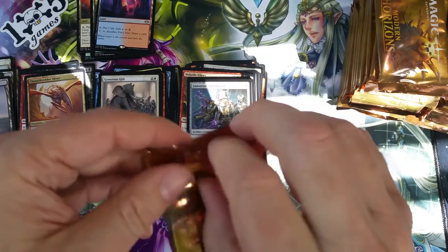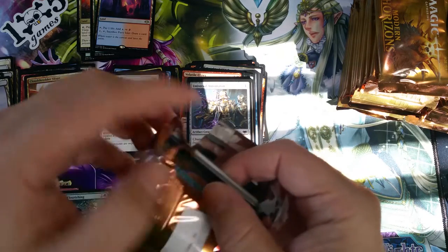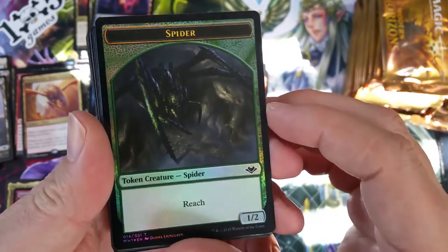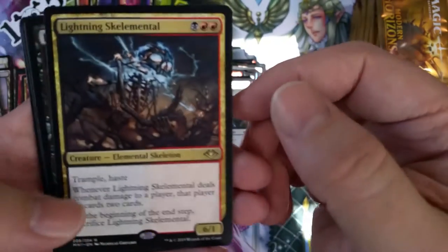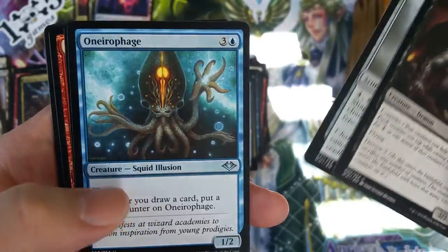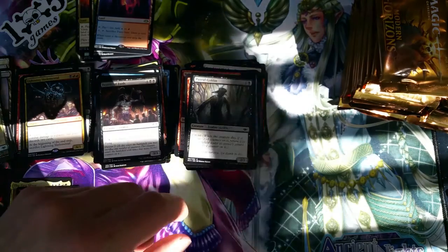I have dozens of ideas. I gotta get my LEGO studio up to speed — it was very difficult to build for the show. I did two builds. Foil Spider. Snow-covered forest and Lightning Skelemental — that's actually a cool name. Feaster of Fools, Birthing Boughs, and a Putrid Goblin.